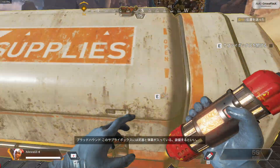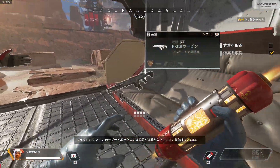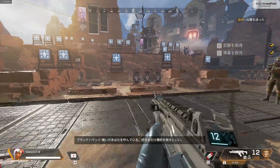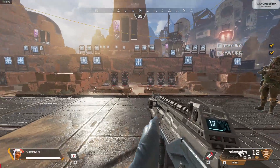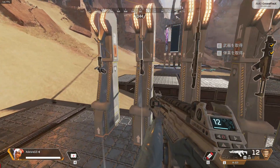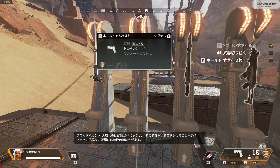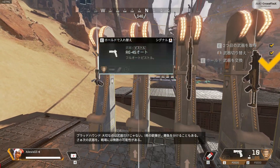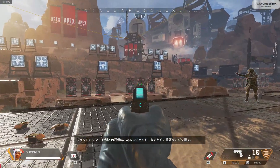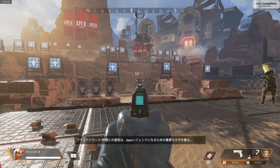Inside the supply bin you will find a weapon and ammo. Arm yourself — the battle calls upon you. Slaughter as many targets as you wish. Each shot is important, as well as the weapon you hold. Grab a second weapon; the field is full of choices.